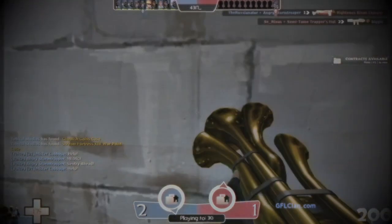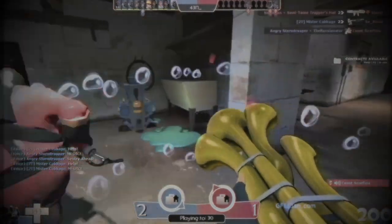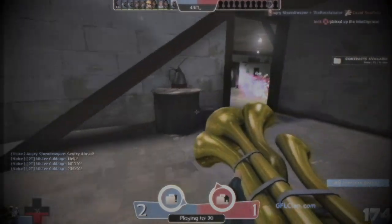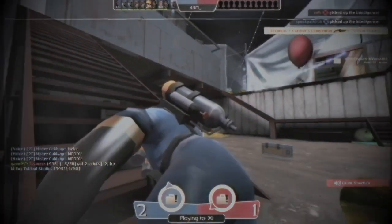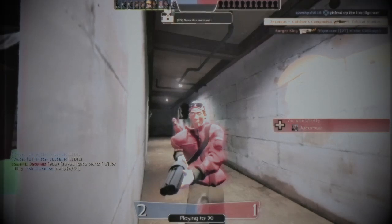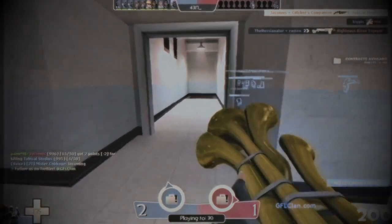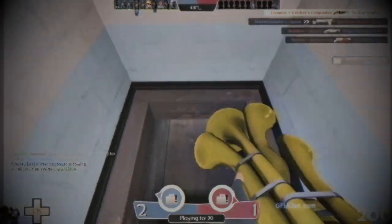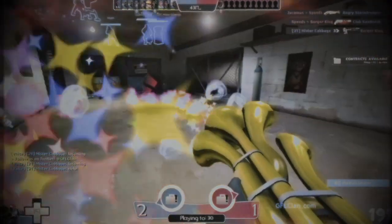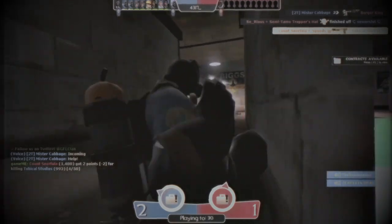The game loaded, I selected Pyro as my class, and I entered 2Fort. For those who have never played Team Fortress 2, it's a team-based online multiplayer first-person shooter. In this particular capture the flag map, 2Fort, you have two fairly large mills separated by a little lagoon and a bridge, and an underground network of pipes. The objective is to capture the opponent's flag and return it to your base.